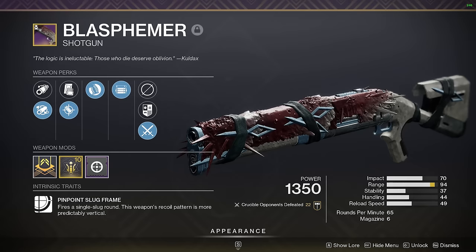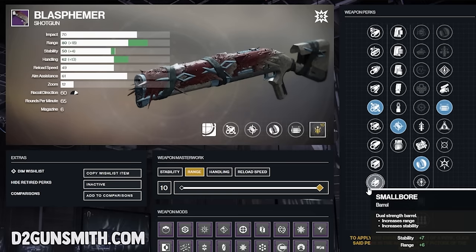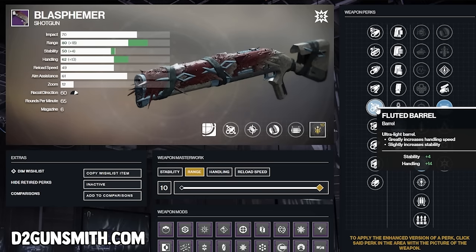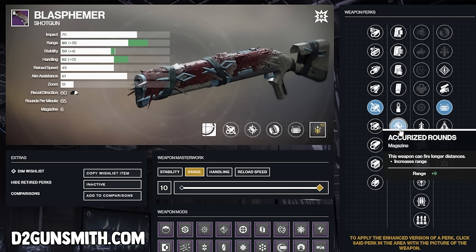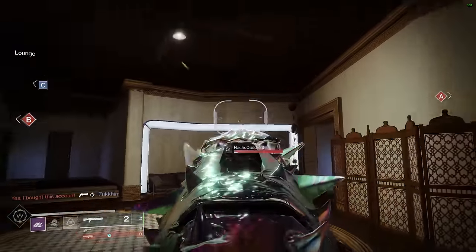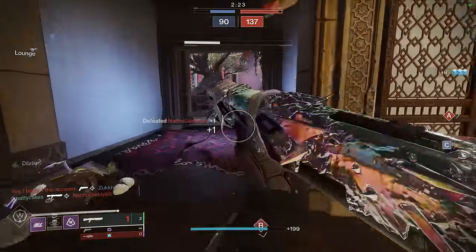First up on our list is the legendary slug from the moon, the Blasphemer. For pretty much every entry on the list, there's going to be something consistent: you want Fluted Barrel for the barrel mod, Accurized for the second column perk, and a Range Masterwork. There is one exception where we'll recommend something a little bit different, and we'll get to that in a second.